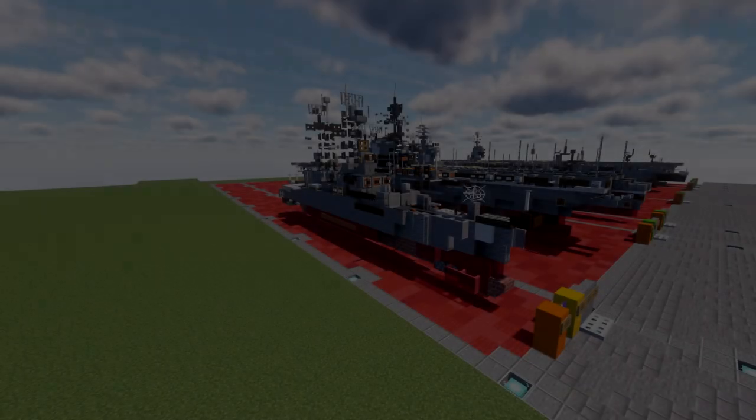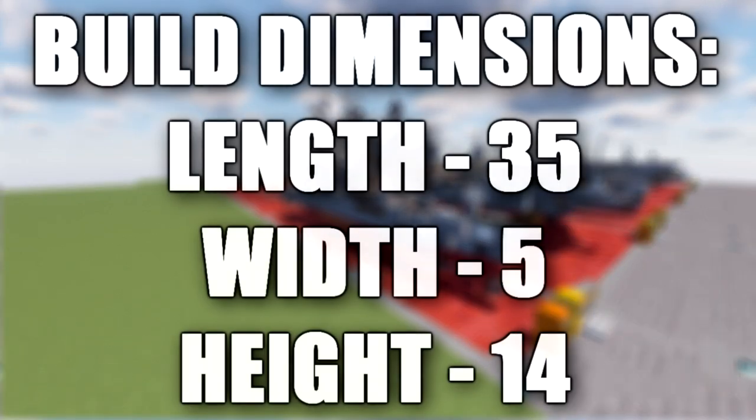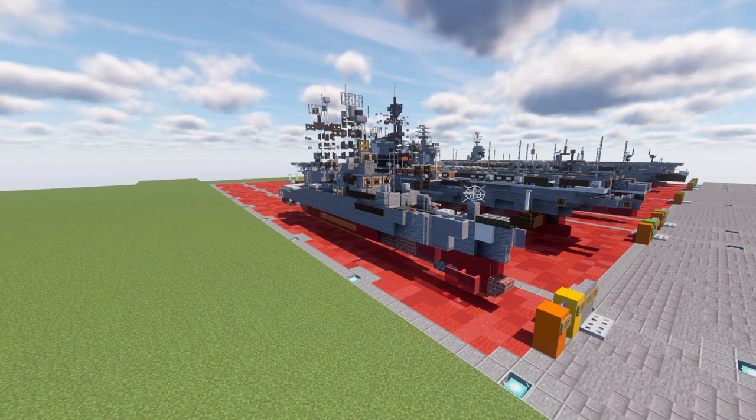Hello ladies and gentlemen, I'm here bringing you another Minecraft Cold War BAFTA build tutorial. In this tutorial we will be going ahead and building the USS Truxton. The USS Truxton was a nuclear powered cruiser in the United States Navy. She was launched as a destroyer leader, called a frigate at the time, and later reclassified as a cruiser. She was named after Commodore Thomas Truxton.